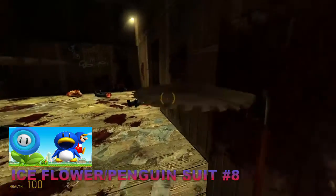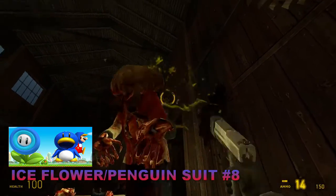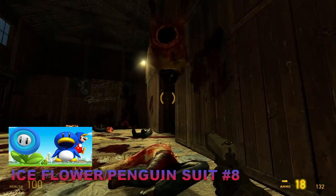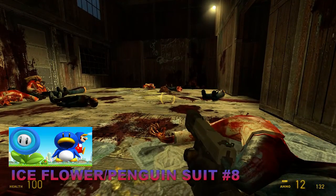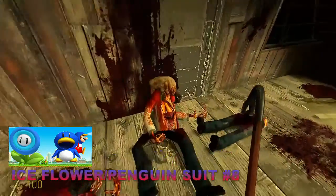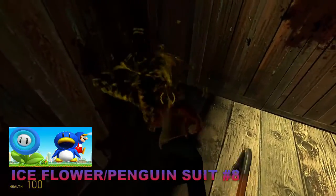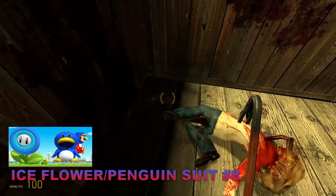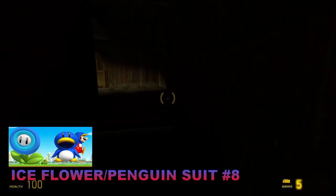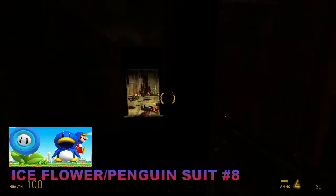With the Penguin Suit, once you get it you obviously look like a penguin — it's blue and red because of Mario. Once you get it you can glide across ice or the floor, and especially when you're in water, because you're a penguin you can glide underneath the water, thus making you able to survive much more easily in that type of environment.